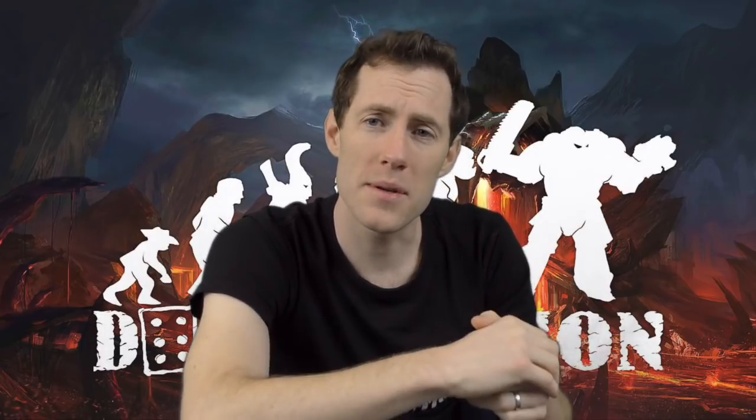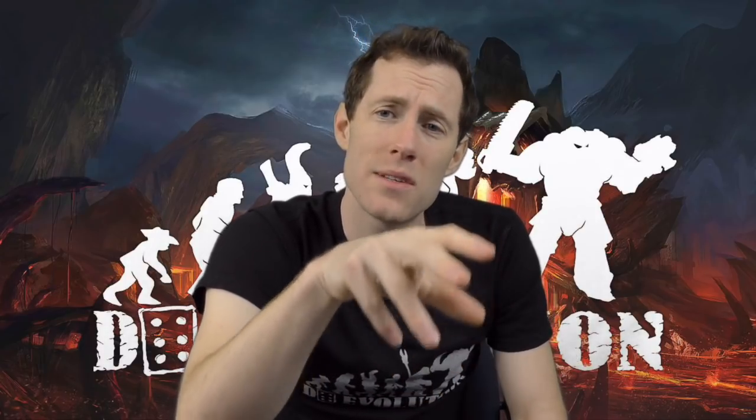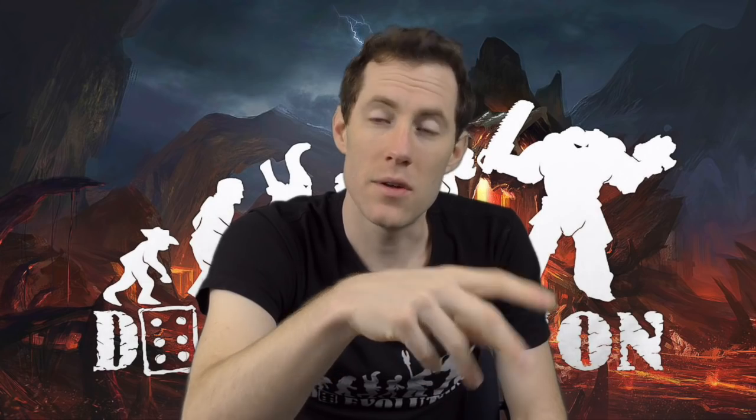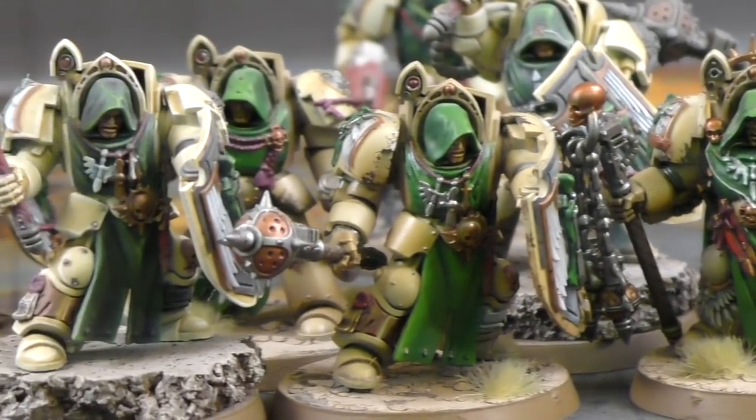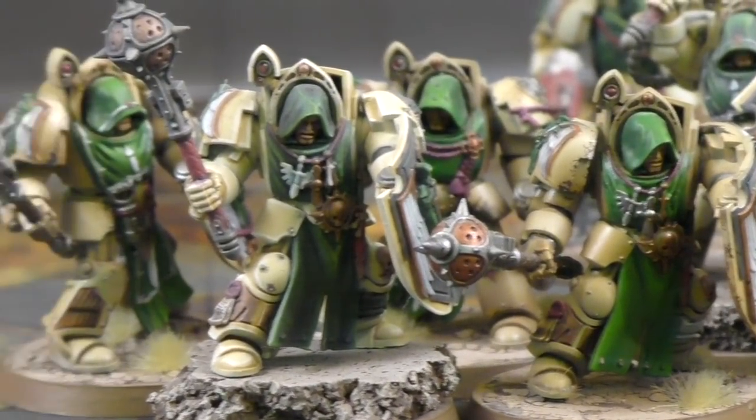If you're a Ravenwing player like myself, you should never leave home without that Apothecary. Now let's talk about Deathwing Knights and their champion, the Ancient. Deathwing Knights have gone from pretty much zero to hero in this supplement. Their delivery mechanism now is absolutely crazy — being able to drop within six inches of Ravenwing bikes and more than six inches away from opponents is really nice, particularly with that Ravenwing Apothecary character.